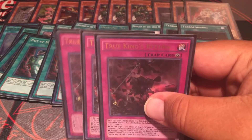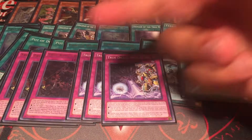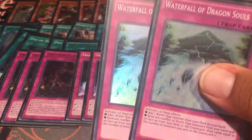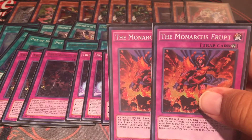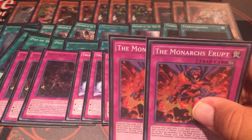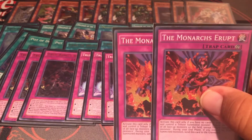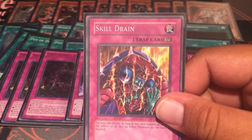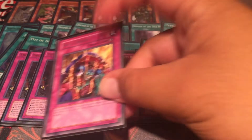True King's Return starting off the trap lineup — gotta have it. True Draco Apocalypse, which sometimes I like more than True King's Return, honestly. Two Waterfall of Dragon Souls for trying to search out or recycle stuff from hand. Two Monarchs Erupt because I like the Stalos — I was going to build some weird Stalos burn deck or something. I saw a few deck profiles, like from Sam and others, showing this card, and I thought that's smart too. Skill Drain — every so often I want to chain this card when my opponent does something, but that one comes in handy too. I like Skill Drain.